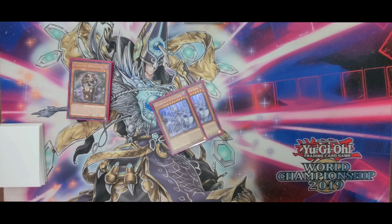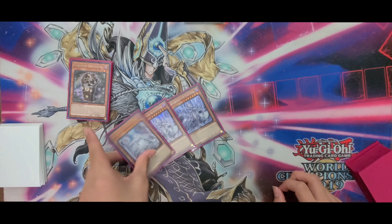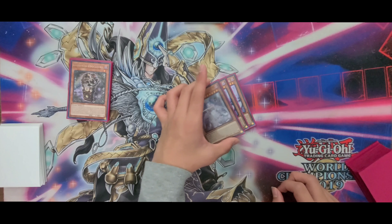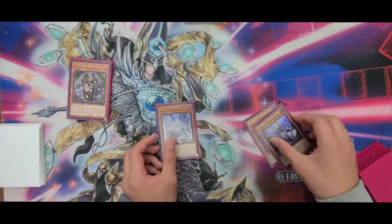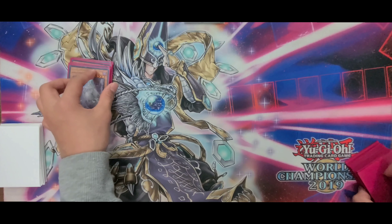2 Lady and 1 Lovely — pretty standard. Lady is pretty good to special summon out. Lovely is really good in the grind game because it lets you keep on setting Epidemic, Punishment, Compulse, or anything like that.